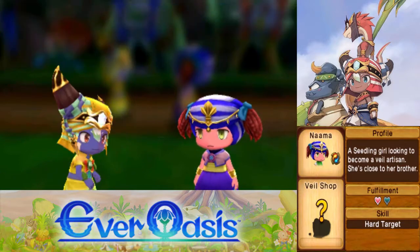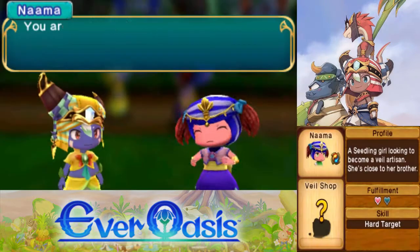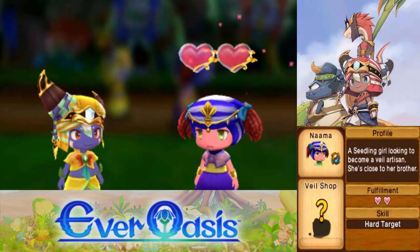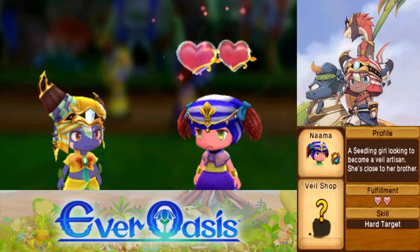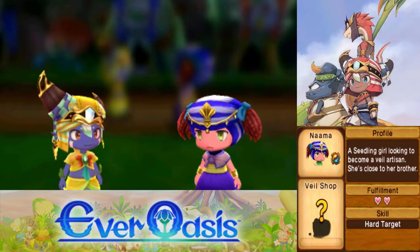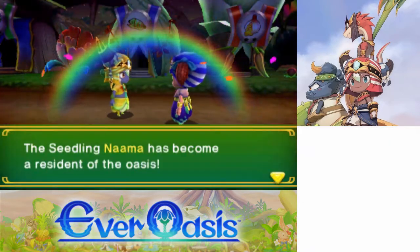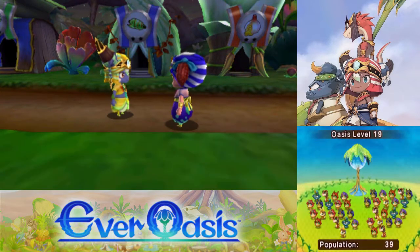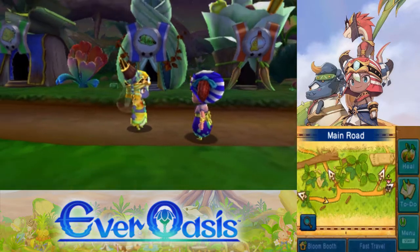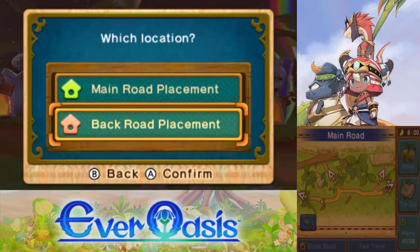Let's see what we get in return. Ooh, a black pearl — we can use that to craft stuff. So now Nama is in the oasis. She makes veils. We're her friend, which is better than being her resident. So we can put a veil shop down now. That's our 40th villager. It's getting really crowded in here, actually. I don't have any more room in the back row, and I'm pretty sure the front road is out too.